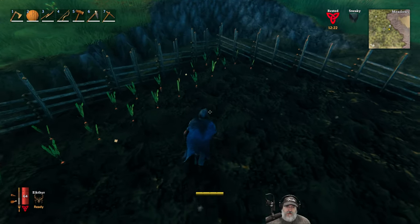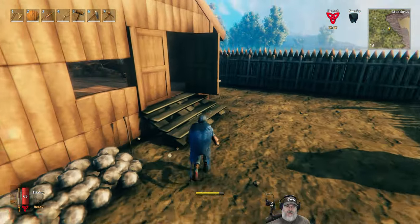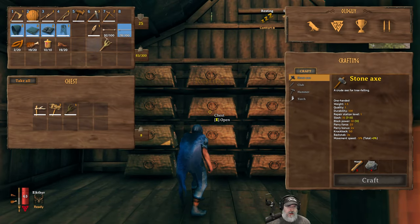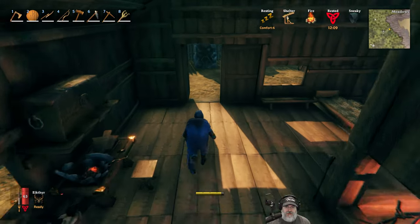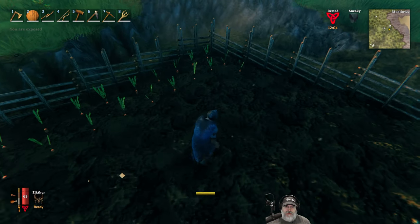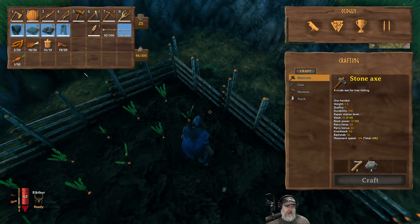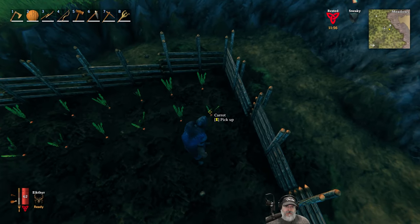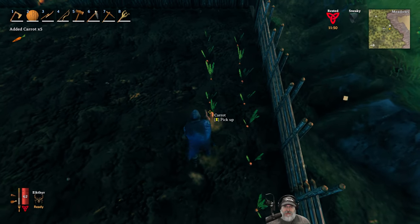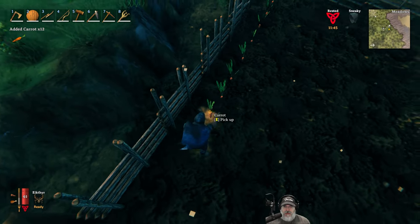We have some carrots that are ready to pick. I think I need my cultivator. This will be my first time picking carrots. I don't know if we get seeds from doing this or if we have to craft the seeds, kind of like what you'd do in Seven Days to Die. So let's go ahead and see what happens. If we just pick the carrot — now we have the carrot soup recipe. It said new build piece seed, so my guess is we take the carrots and make seeds out of them.